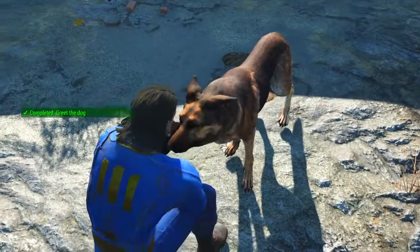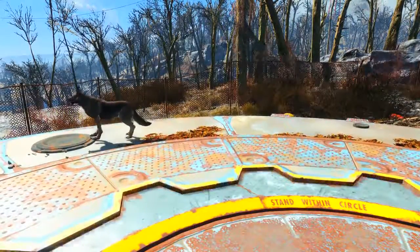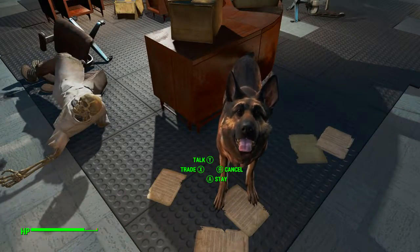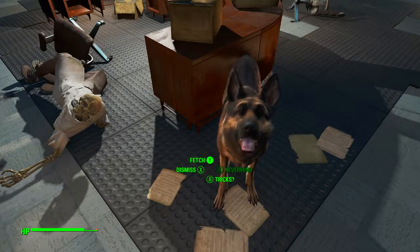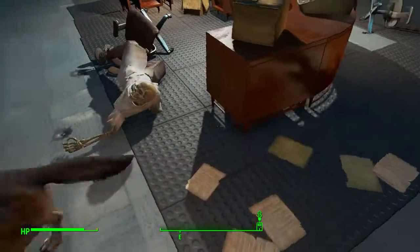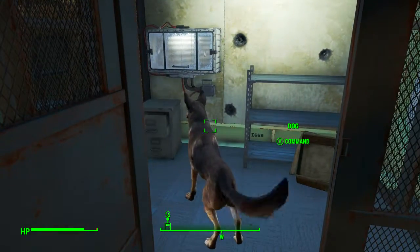A much faster method is to go and get Dogmeat, our favorite canine friend. Once we have Dogmeat as a companion, head back into Vault 111, head to the overseer's desk. Then once he stands still you want to click on talk, then click on fetch, then click on items. Dogmeat will find the nearest interesting items and he has pulled it straight through the case.